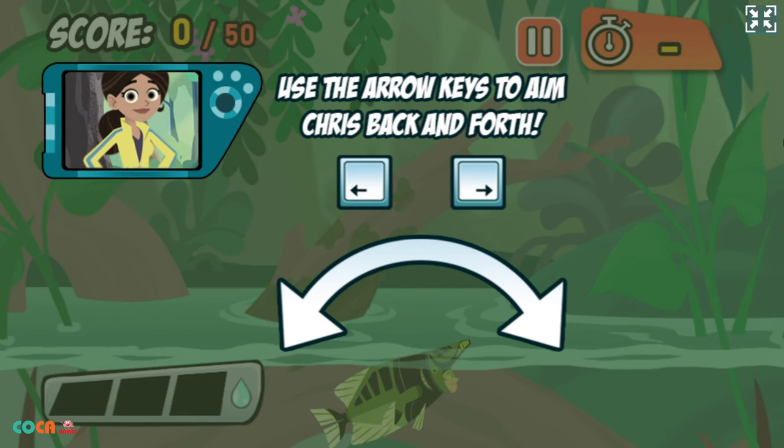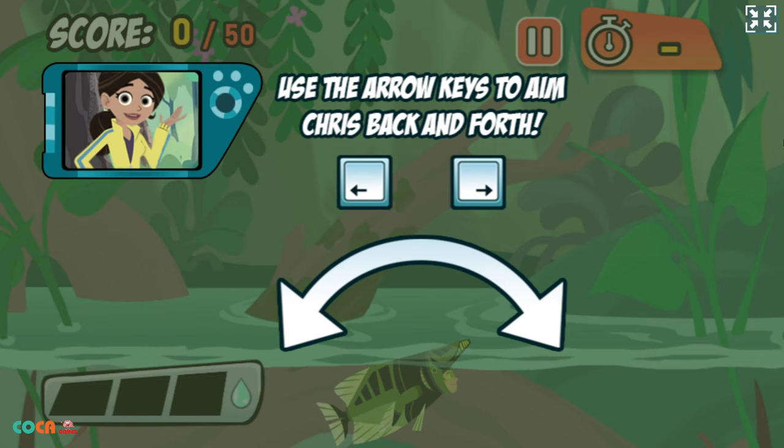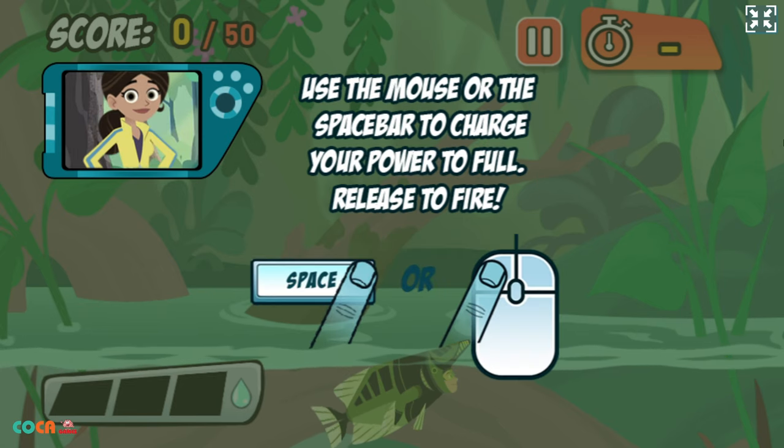Use the mouse to aim and the left mouse button to charge up and spit water. You can also use the arrow keys and space bar. The longer you charge up your shot, the farther the water will go. Hit as many bugs as you can to score enough points before the time runs out.